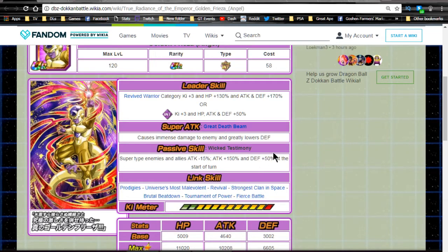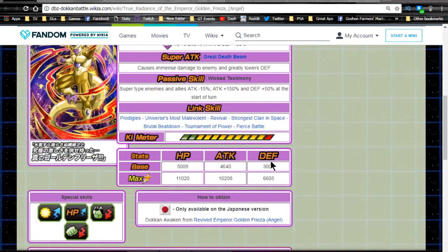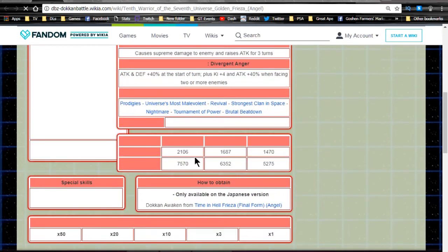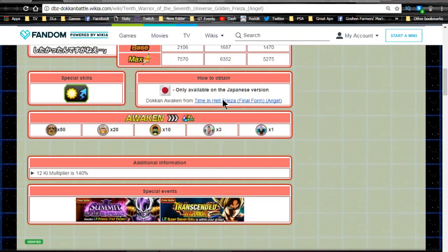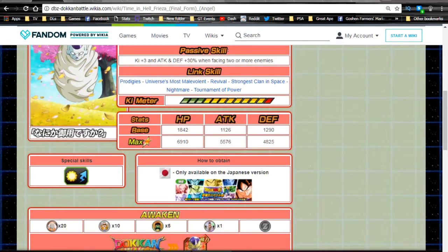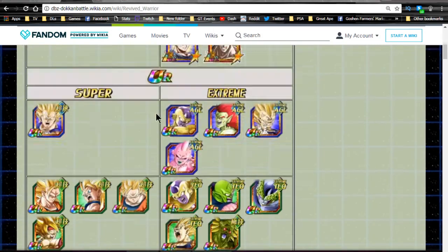He is a good unit overall — he does hit really hard, but you have other really hard-hitting units, so you can either focus your team building around him or around the units that hit really really hard. LR Gohan has been trumped at this point. Max stats are HP 11,020, Attack 10,208, and Defense 6,605, and he has a 12 Ki multiplier of 150. He also has a formidable super attack from this Golden Frieza, which is available from an event that came out on the JP side of Dokkan Battle. It actually Dokkan Awakens from the Cocoon Frieza, and that one's available from the Tournament of Power Universal Survival Arc level that just came out.